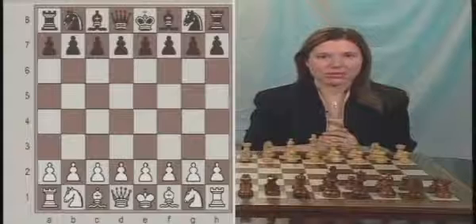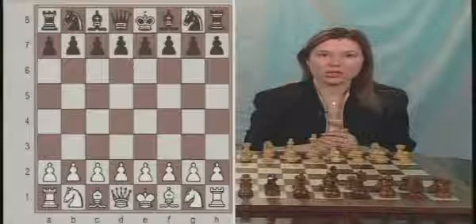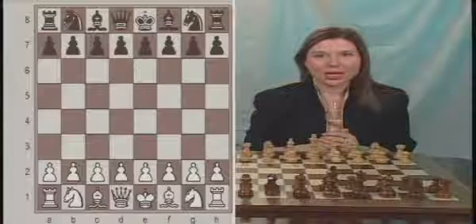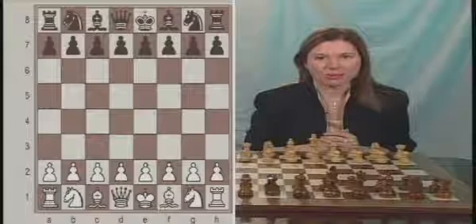Here comes our sixth game. Unlike the other games we saw so far, this is being played between two world-class grandmasters. White was Reti versus Tartakower from 1910, and it's amazing that even a world-class player like Tartakower can fall into an opening trap if he doesn't follow the opening principles.